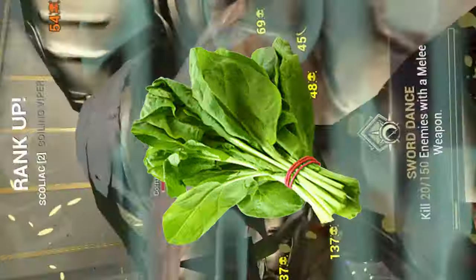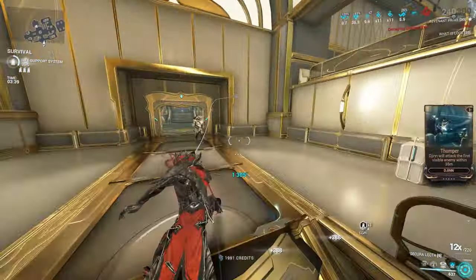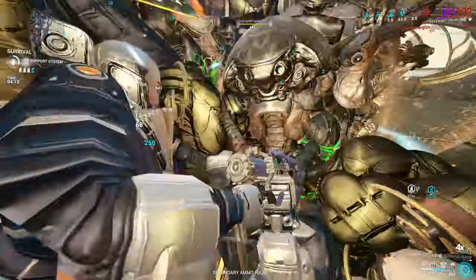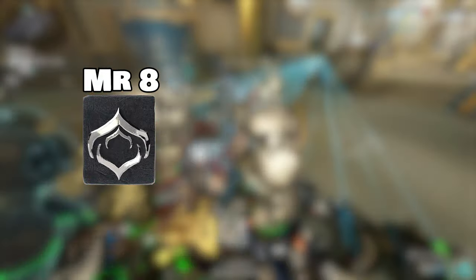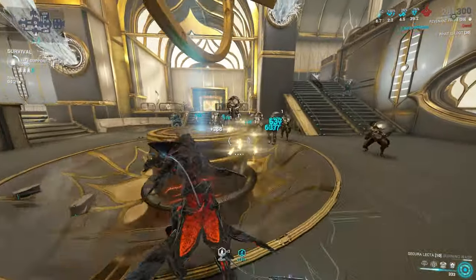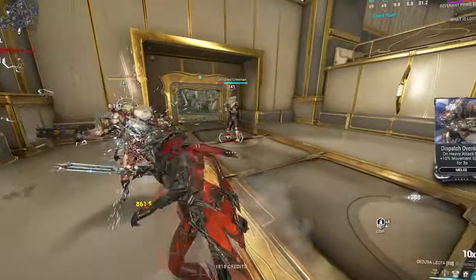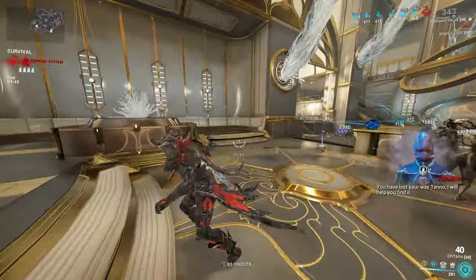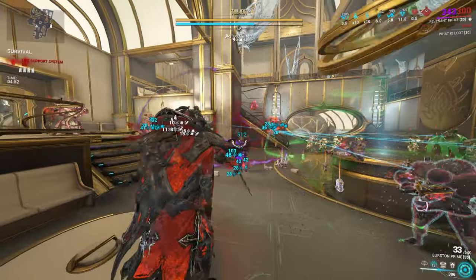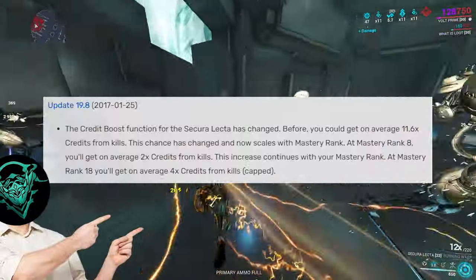Moving on to the Secura Elector — a shocking whip that also deals slash damage. What makes this whip so interesting is a gimmick I actually didn't know about prior to this video: when you kill enemies with the Secura Elector equipped, you get bonus credits. This credit boost scales with mastery rank — at MR8 it gives an average of two times credits from kills, scaling all the way to MR18 where you get an average of four times credits, which caps there. This combines with credit boosters and Hydroid's Tentacles with the Pilfering Swarm augment. However, Desecrate does not increase the credits. Maybe this could be a cool credit farming weapon? The mechanics are a little weird though — you have to have the whip out and equipped, not in quick melee, and you need to kill enemies specifically with this weapon for it to proc. The only time I see this useful is against star chart enemies for credit farming.